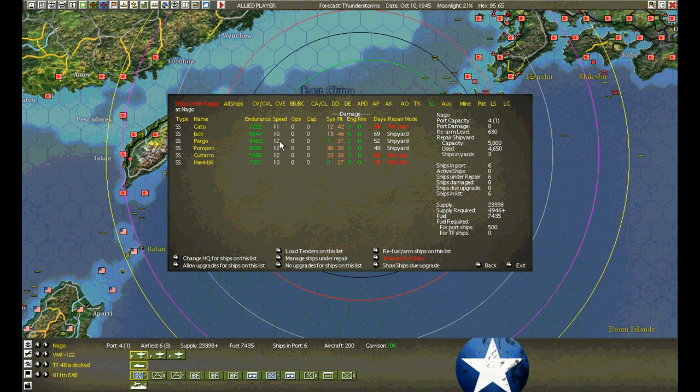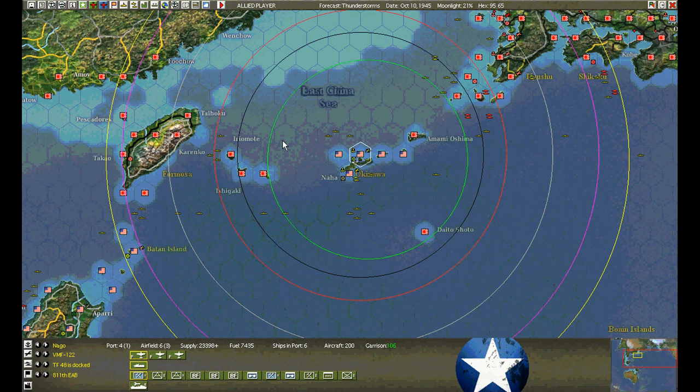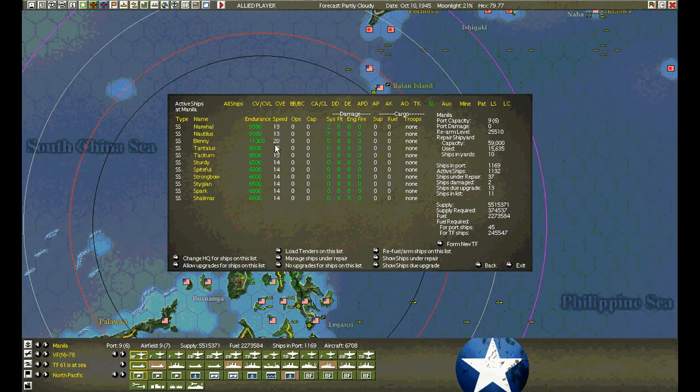Let's take a look at Nago — Nago has a whole bunch in there too. Still slowly, slowly getting these guys up one knot at a time until they hit 14, 15. I don't want them out of here. At Manila we only have one boat that can really go out.